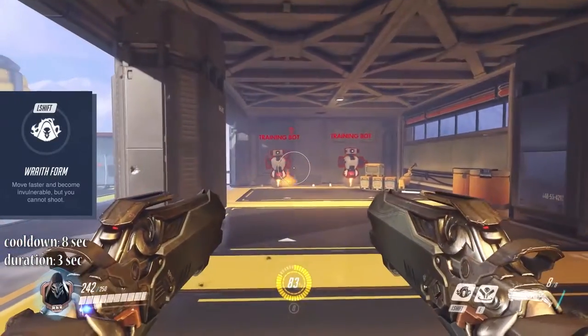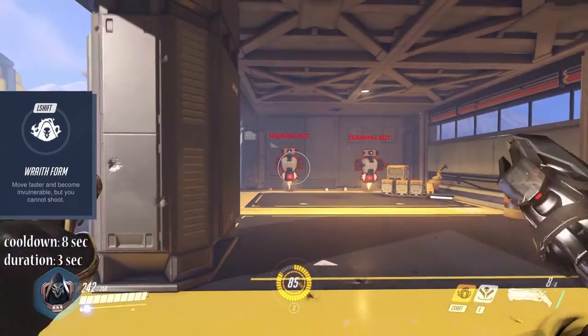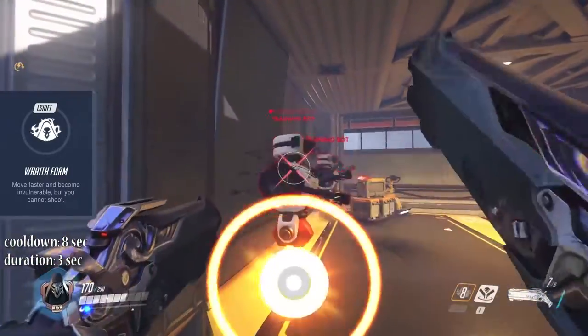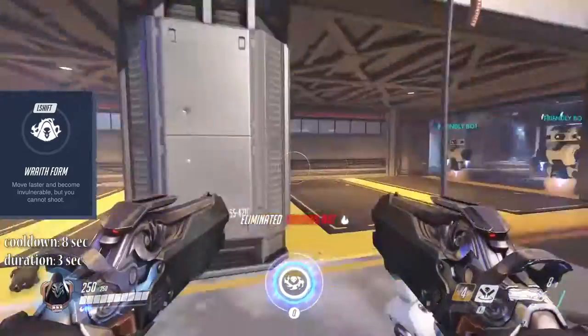Left Shift activates Wraith Form. This ability makes Reaper invulnerable and slightly faster for 3 seconds. You can use it to dodge incoming damage or to safely get close to your opponent to put maximum shotgun damage into him. This has an 8 second cooldown.